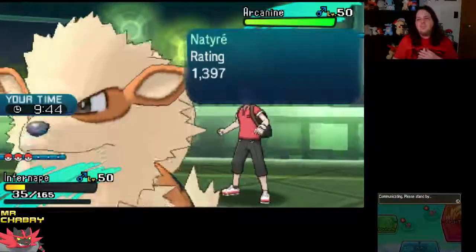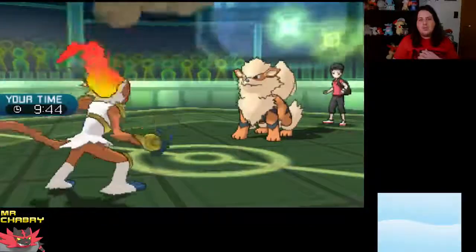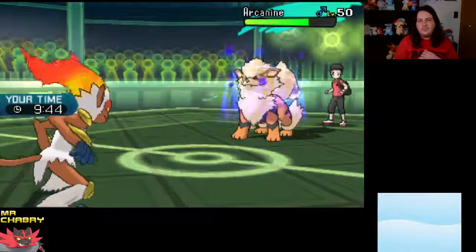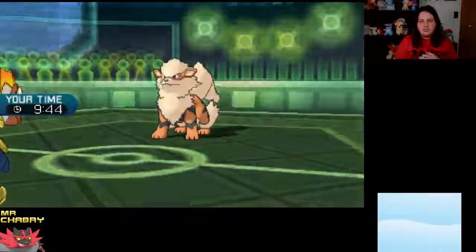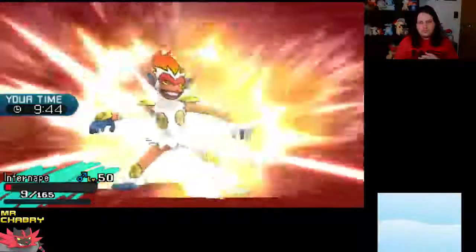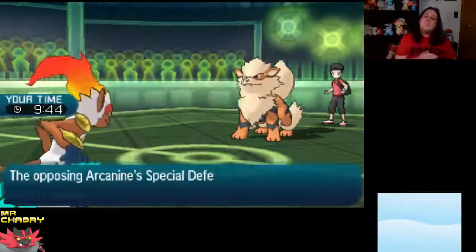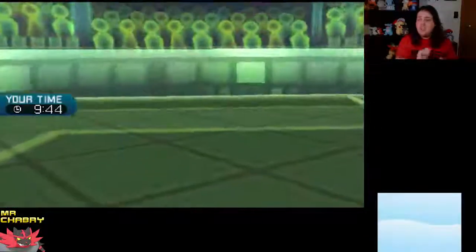I'm just going to Rock Tomb to get it set up for Azumarill to come in and get some work done. The support Infernape has done enough for us to get the victory here.